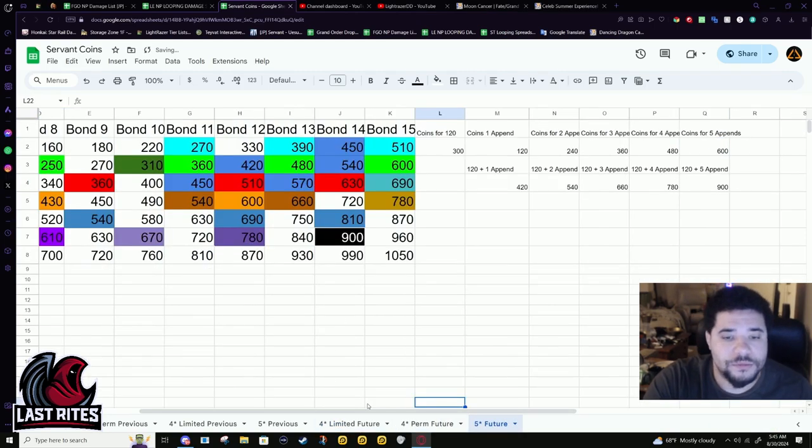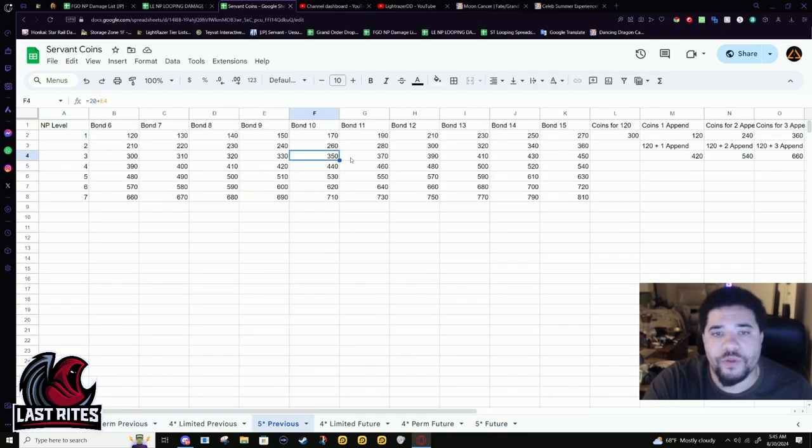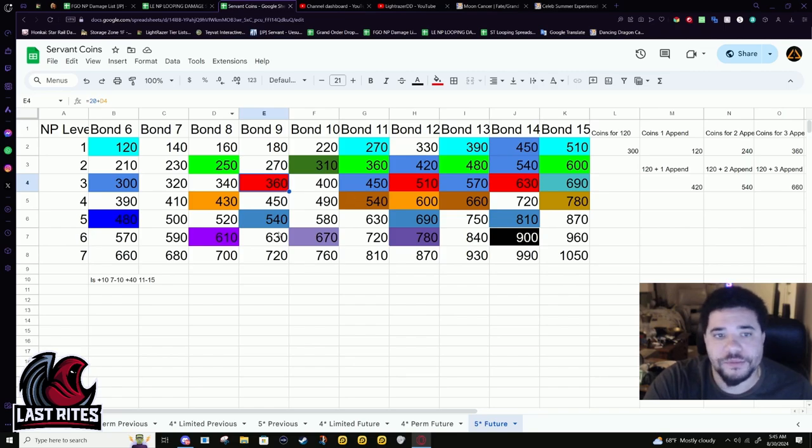MP3: at bond six, you're immediately able to level 120, but again I wouldn't recommend it. At 360 coins you'll be able to unlock three appends. This is completely new — I don't think MP threes were actually able to unlock three appends before. They stopped short by 10 coins. So before you actually needed to go into bond 11 in order to unlock this append. Now you just don't have to. You just stop at bond nine.